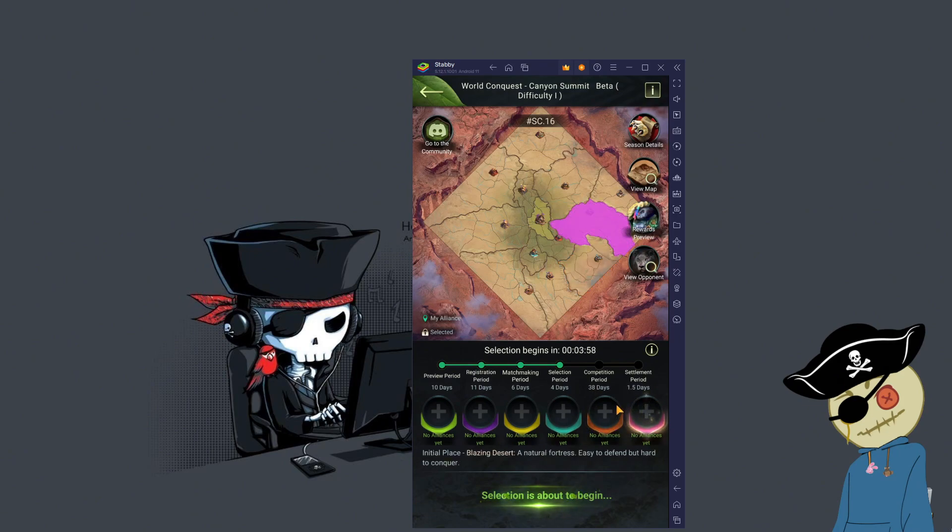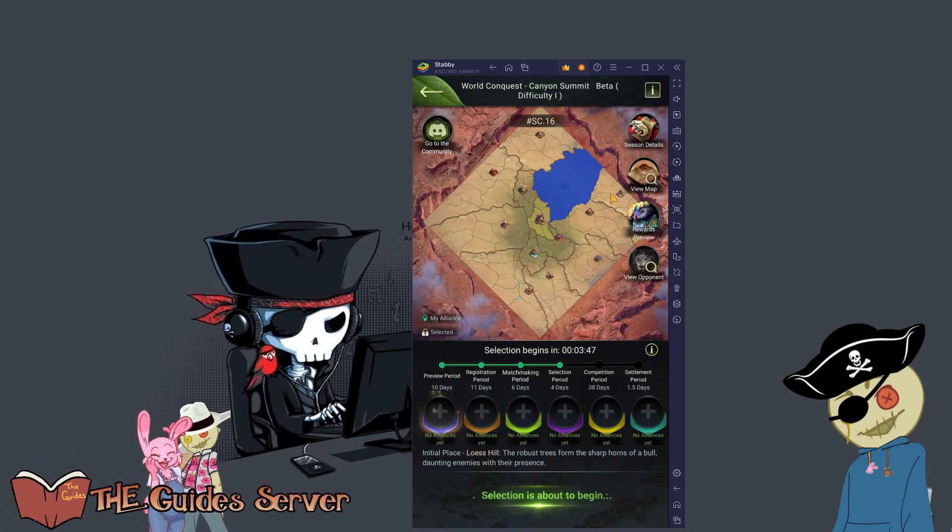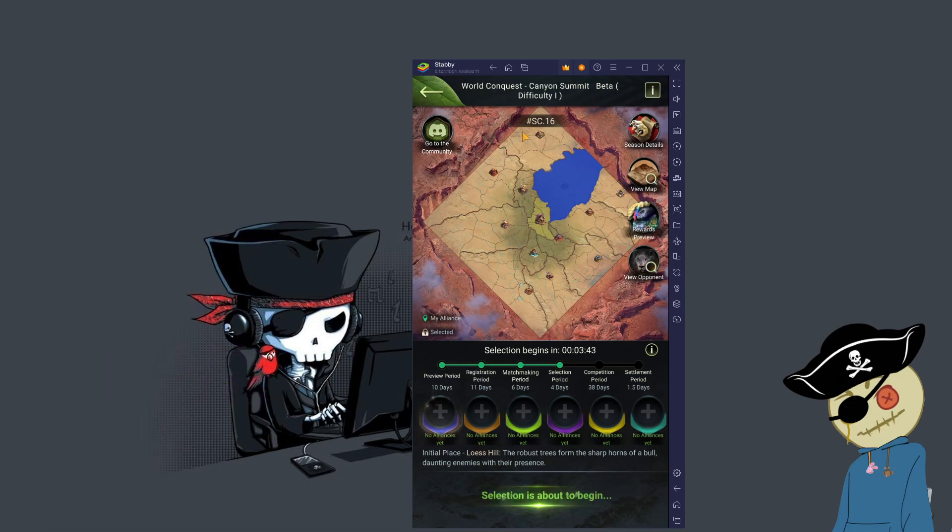Now specifically, we are going to go after the pink state that you see there and the blue state that you see there. That's because this state right here, this patch of land, is empty — so we don't have to worry about those. Whereas all the other states, you got to worry about the people, the states next to you, the alliances next to you. Here we don't have to worry about that, so that's where we would like to start.